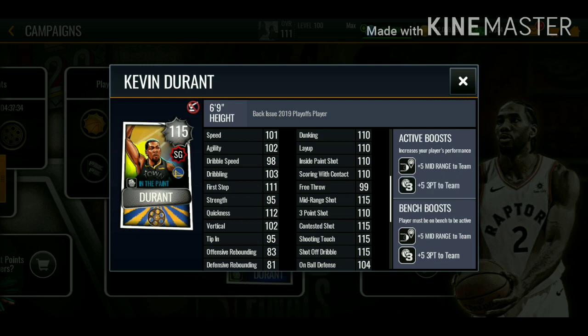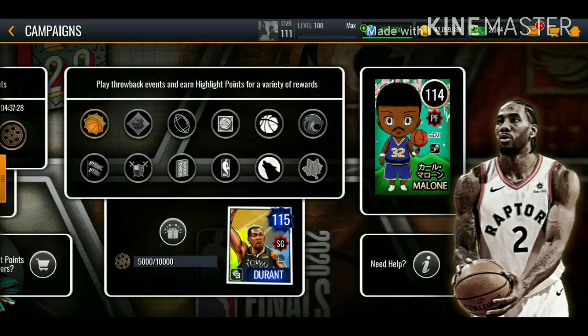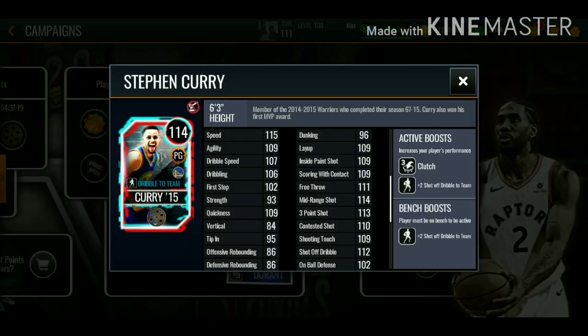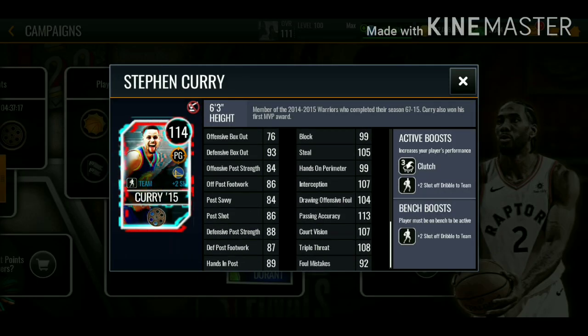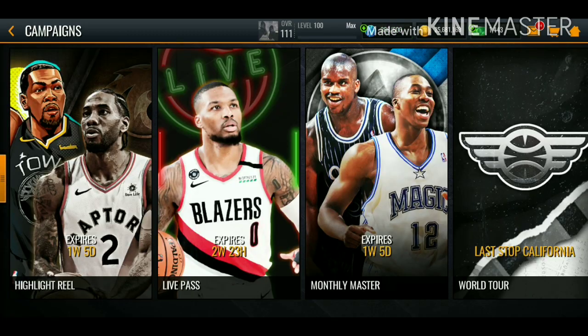Check out the KD master — 115 mid-range, 110 three-pointer, two boosts and an ability. This card is insane. We also got Kawhi as well. The simulation Curry looks like a beast too — I'm definitely gonna be trying to get that card. Make sure to drop a like if you enjoyed, subscribe if you're new, and have a good rest of your day. Thanks for watching, I'll see you guys on the next one.